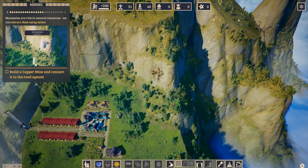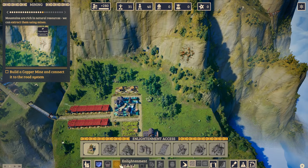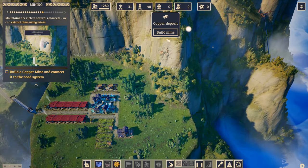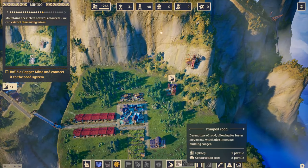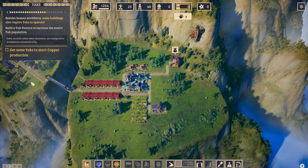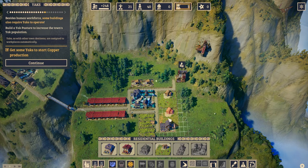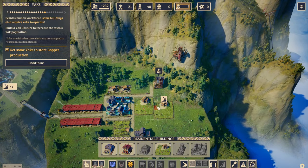Next objective: build the copper mine and connect it to the road system. We place the mine here and drag the road down to connect it. Then we'll need some yaks to start copper production, so we get a yak pasture going — probably right here and right here. We drag a road down and now we've got some yaks going.